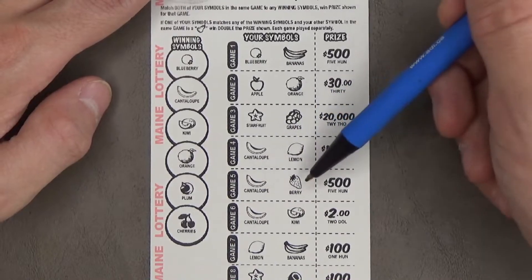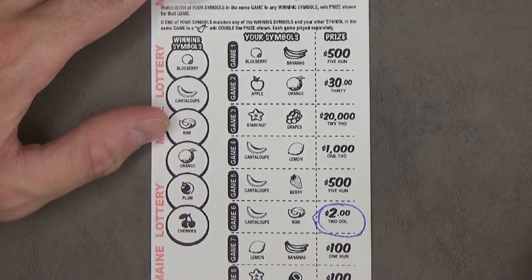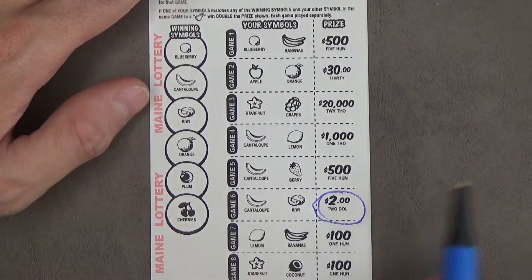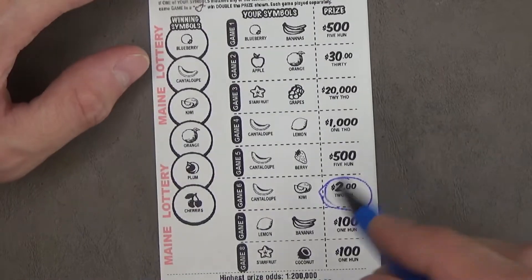Game 5, I got the cantaloupe, but no strawberry. Game 6, I got both the cantaloupe and the kiwi, for just a piece of the pear. Game 7, I don't have any — neither lemon nor bananas. And in the final game, I neither have the starfruit or the coconut.